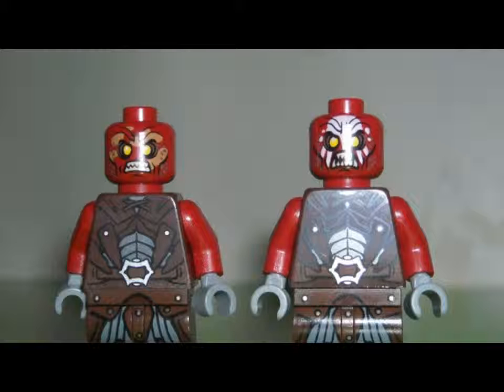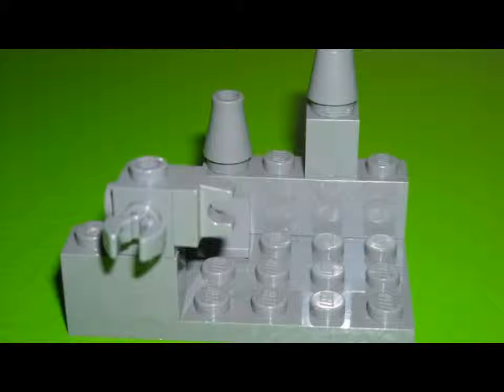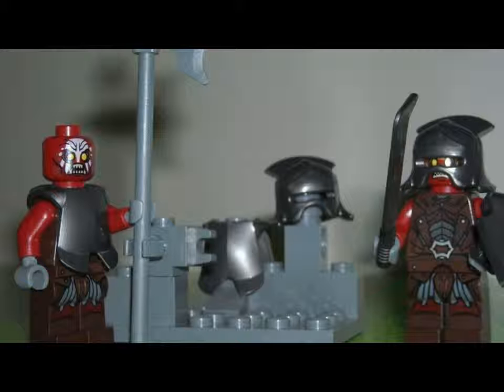It has one cleaver, one shield, one halberd — one halberd bar, I don't know how to spell it, it's that big axe — two helmets, two suits of armor, and one little terrain piece to store both weapons and helmets.